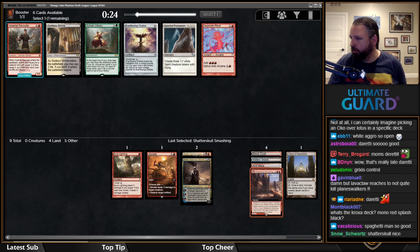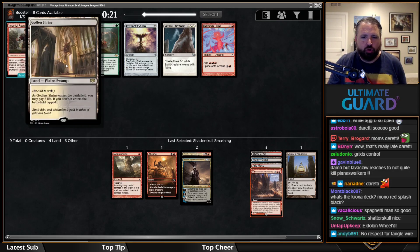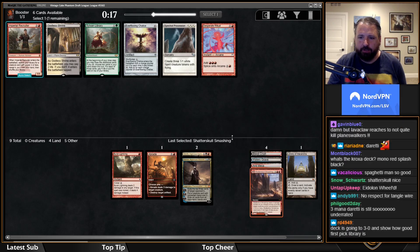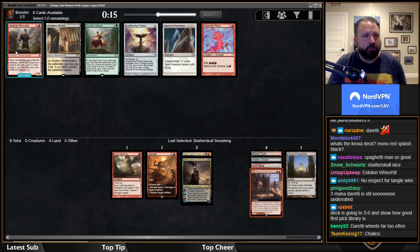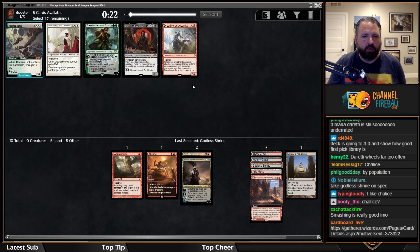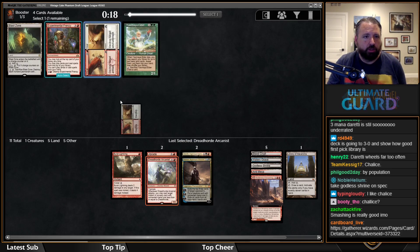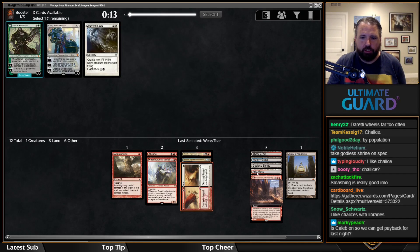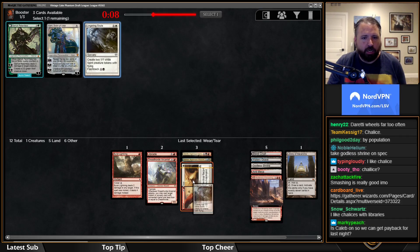Here we have Godless Shrine, which doesn't actually do much since Arid Mesa already gets Blood Crypt. There's also Imperial Recruiter but I have no creatures. I'm going to take Godless Shrine because these kinds of decks can end up with a random off-color land. I'll take Dreadhorde Arcanist — this deck is looking for a lot of the cards that Arcanist is good with. Wear/Tear is perfect, and great with Godless Shrine.